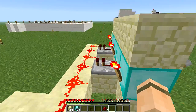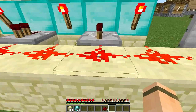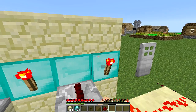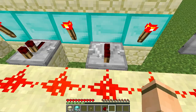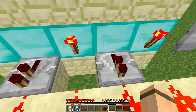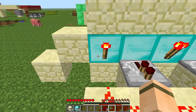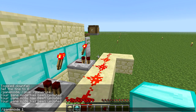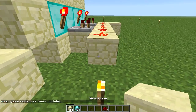If you want to change the combination, all you need to do is switch around these blocks. Anyone with a redstone torch behind it is powered and is going to be part of the combination. Anyone with a repeater behind it is not. So you can continue this for as long as you want.